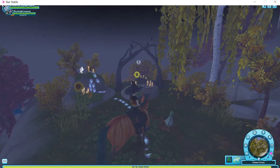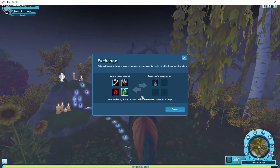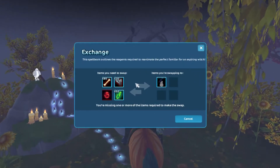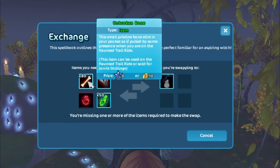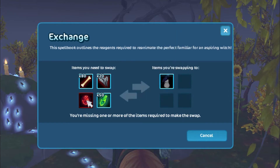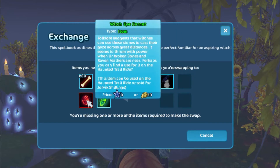While we're here, let's take a look at what we need in order to exchange for the raven pet. We need 80 unbroken bones, 20 raven feathers, 50 soul shards, and the witch eye garnet.